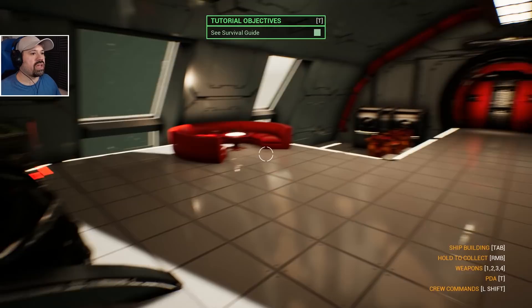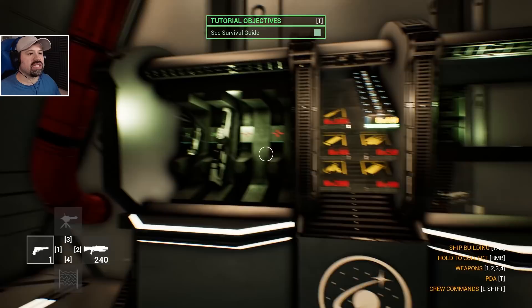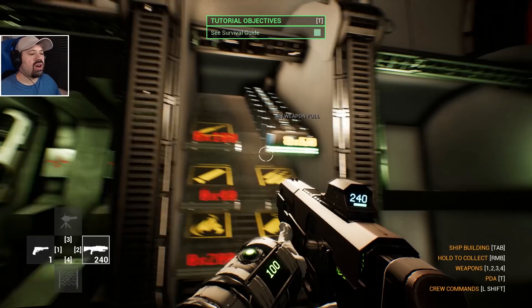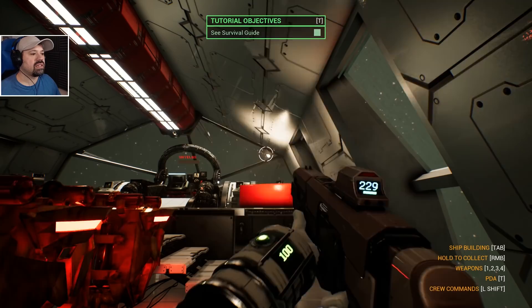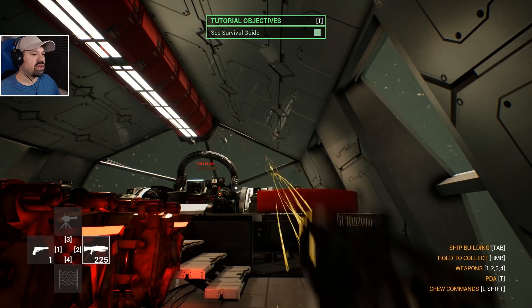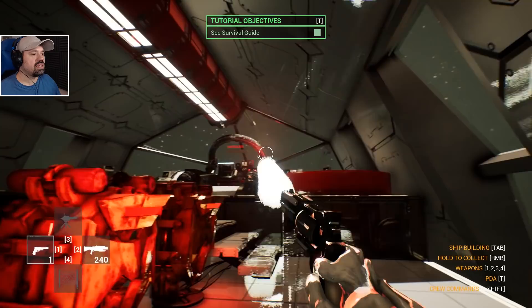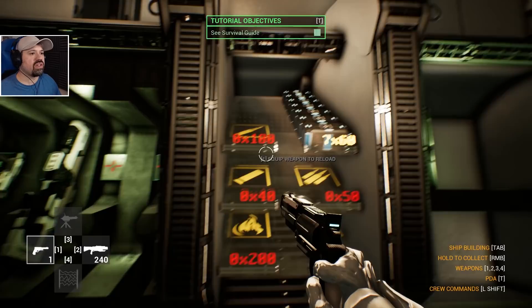We already have weapons on us — two weapons you see here — and we can refill them at this station. If we unload our gun — how do we reload? R? Okay, weapon PDA — left shift — and it just fills it up. What about the gun? It seems like infinite ammo — yeah, it's just an energy weapon.